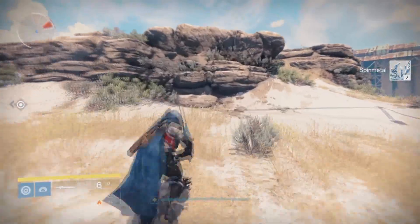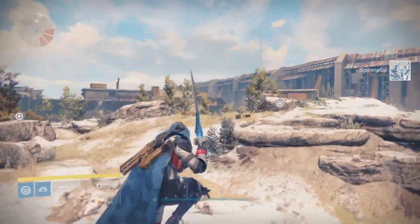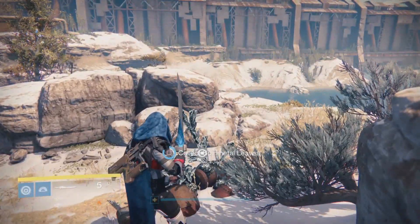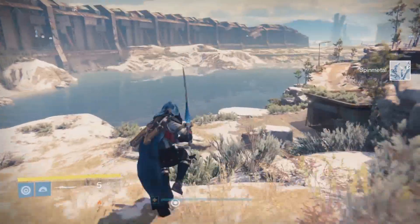So far in the Destiny Taken King, as you can see on screen, I have a sword. This sword is the Arc Sword. The Arc Sword can be attained by collecting — I believe it's 25 Halbium Flasks, I believe that's what they're called.